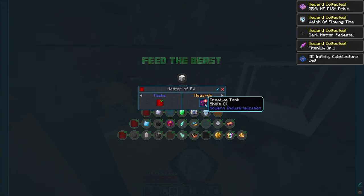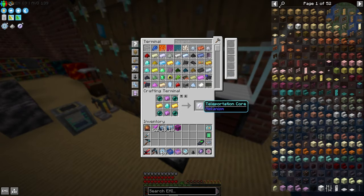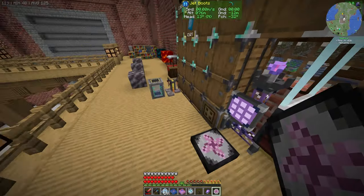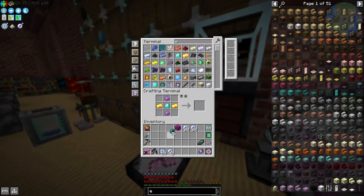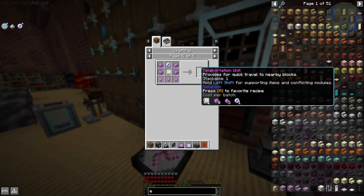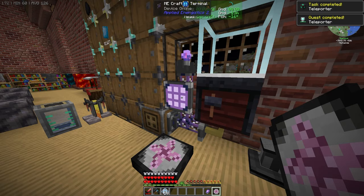We have the watch of flowing time, titanium drills, and infinite shale oil. We also have 256 teleporting cores. We need ender pearls in mass — 256 of them — which is a lot. Doing 16 at a time is quite annoying since they don't stack to 64 in this pack. Quest complete! Now we just need the quantum circuits.